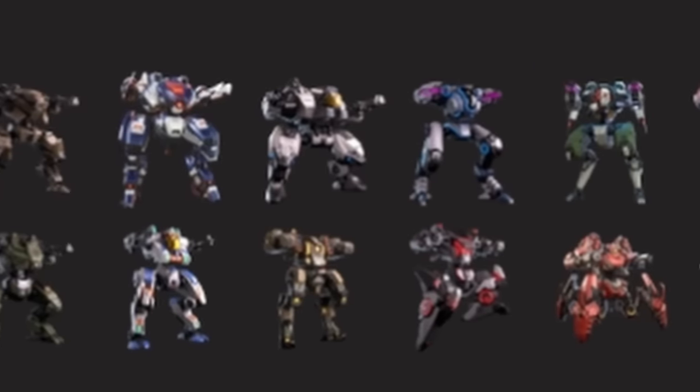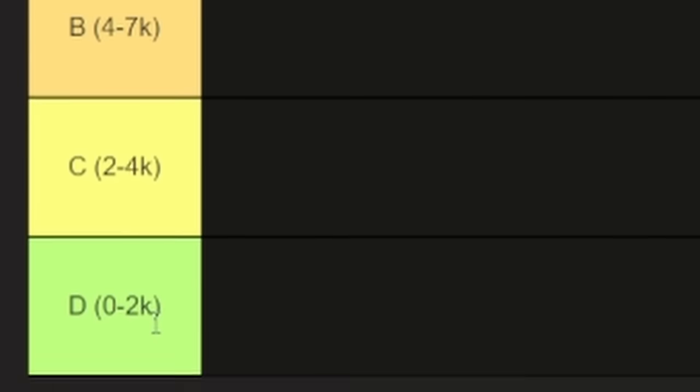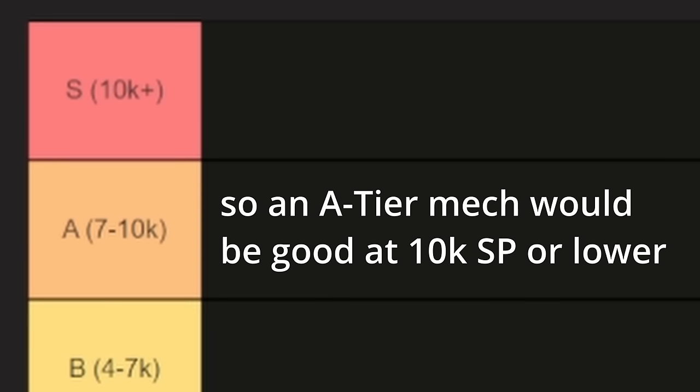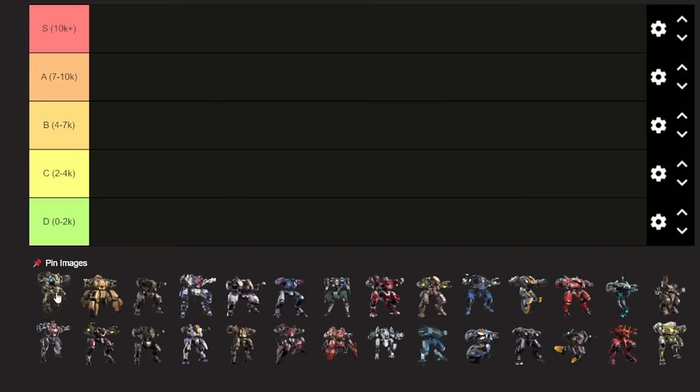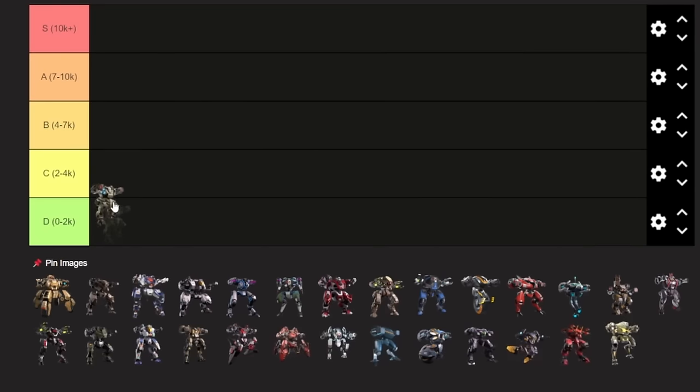Alright, so we're going to be ranking free-to-play mechs based on what stage of the game they are effective in. This is going to be ranked strictly by performance. I'll be letting you know my personal opinion as to whether or not I think it's actually worth buying each mech as I place it. These tier labels essentially designate the SP range that each mech is effective in. Starting off strong, we have Aegis — I'm going to put this directly into S tier.